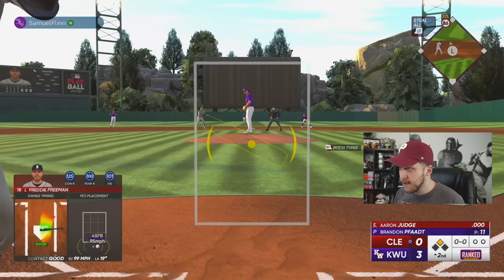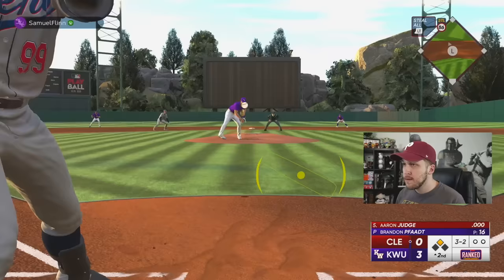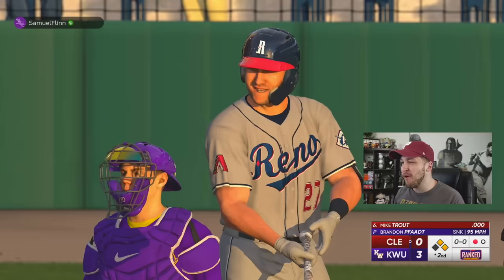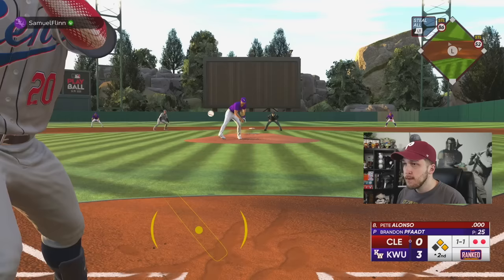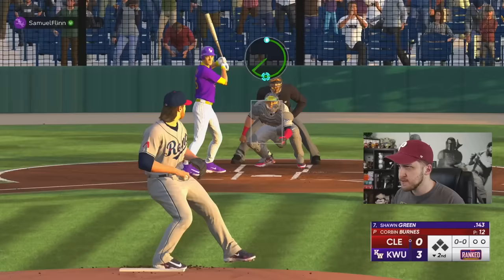The problem with hitting Aaron Judge and Mike Trout back to back is they don't have the best clutch, so I have to barrel something up. He might walk me to set up a force play, so let me do my PCI anchor. How am I early when I just predicted the pitch? I took a pitch on the border for a walk. Mike Trout having only 93 clutch is going to be a big problem. Nolan Gorman has 120 clutch and 125 power — I didn't even move my PCI. I think this might be one of those games where I have 16 base hits and four runs to show for it.